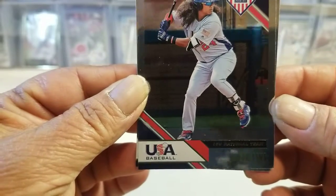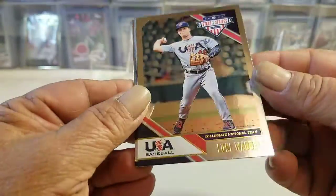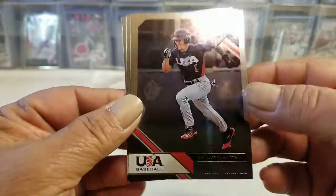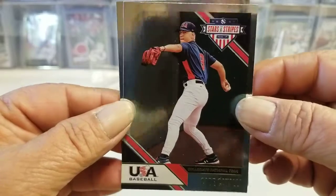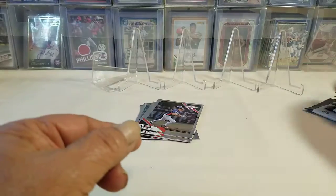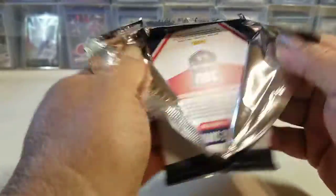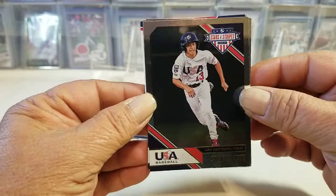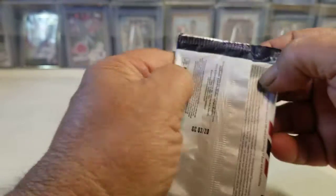This might have to be floated where you get a little glaring — I apologize but I had to see that. We've got Elena, Wendell, Carol, Eddie, and Green. Let's finish that pack off. It looks like this is going to be an auto, so let's go ahead and put that to the side and save that one for last on this box.